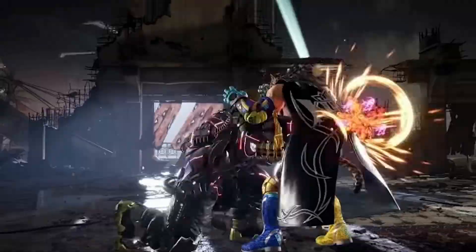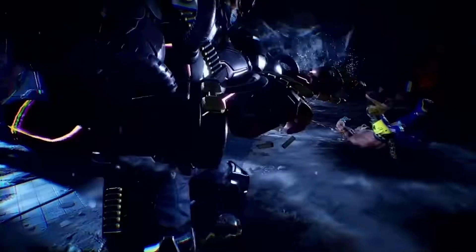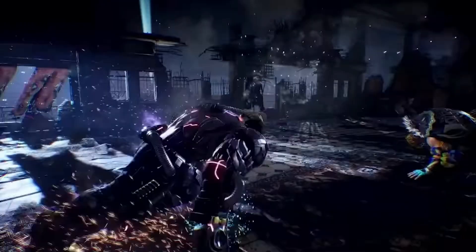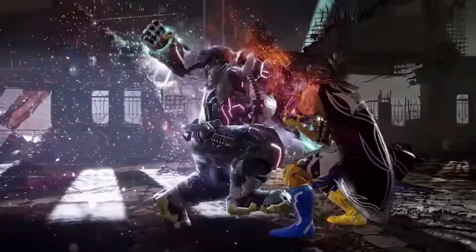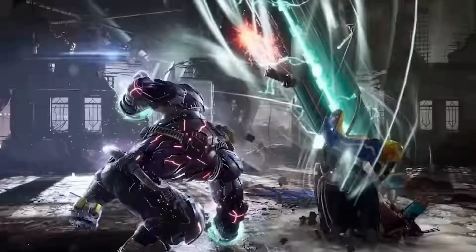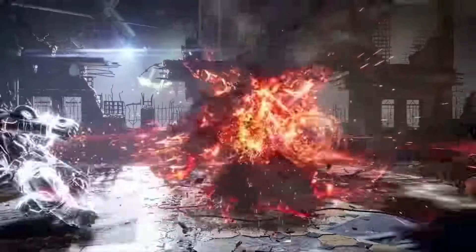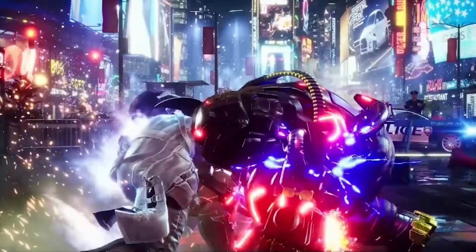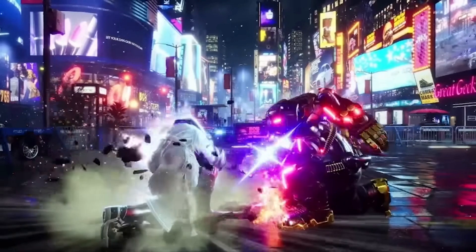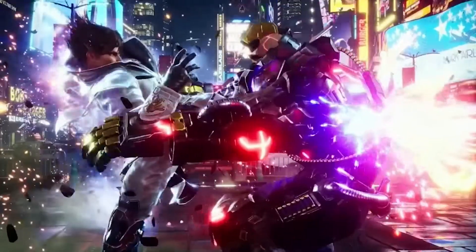Kazuya does wild standing 2, then down back 2, and we get this Tekken 6 bound mechanic again. Then Jack does back 2 which literally just shot King right off the stage, and then does this run. I think every single character will have this run embedded in their moves.